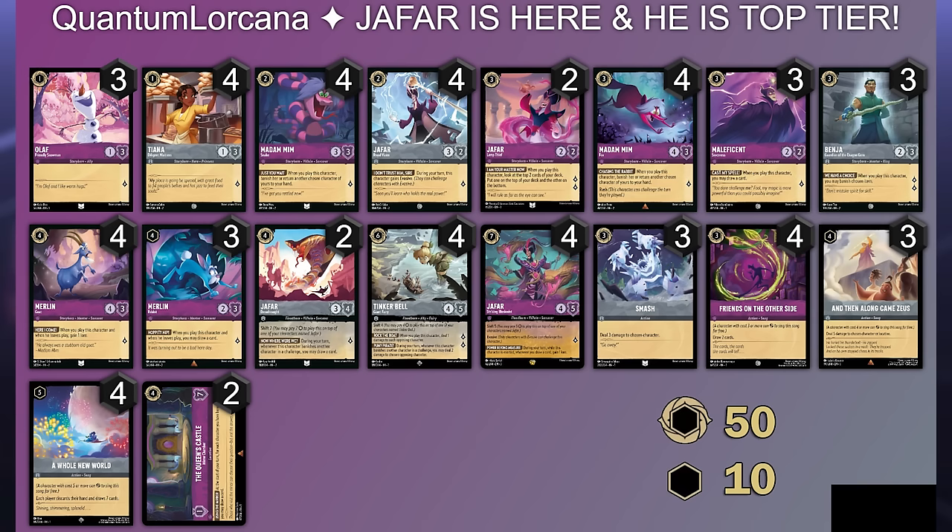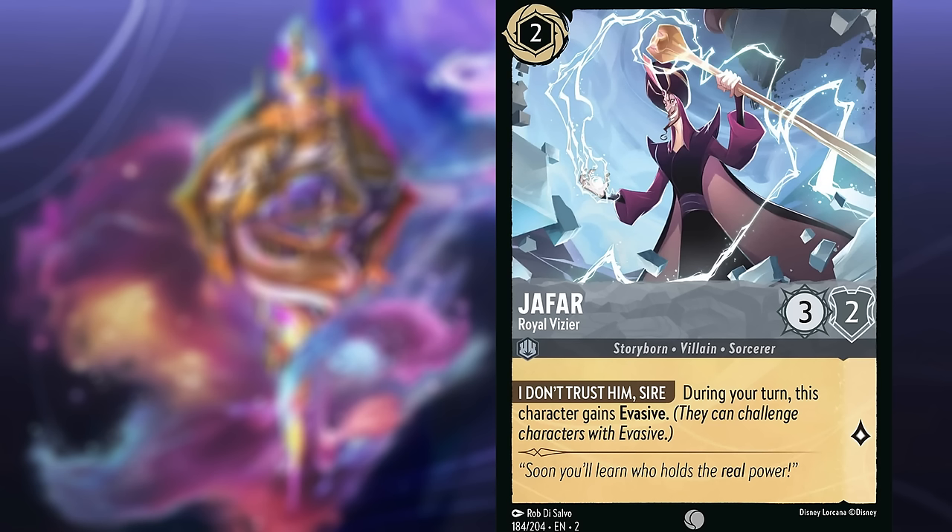To start things off, we're still utilizing the Merlin Mim packages, so there should be no explanation there. We play seven one-drops in total. In the one-three stat line, we play four of the Madam Mim, and I'm opting for four of the small Jafar Royal Vizier because I think this is probably your best bet for Jafar, despite it only having two toughness. It is the most practical since it is a three-strength stat line and of course it's shiftable for the big Jafar.